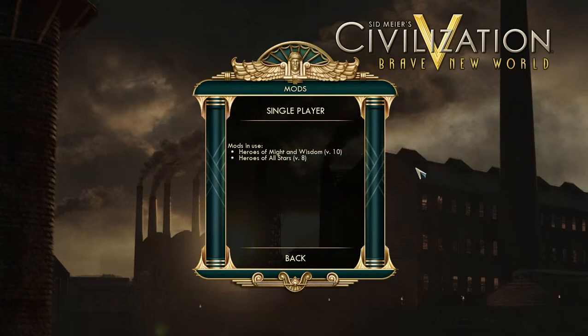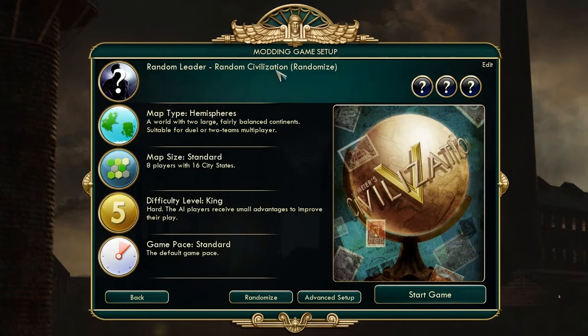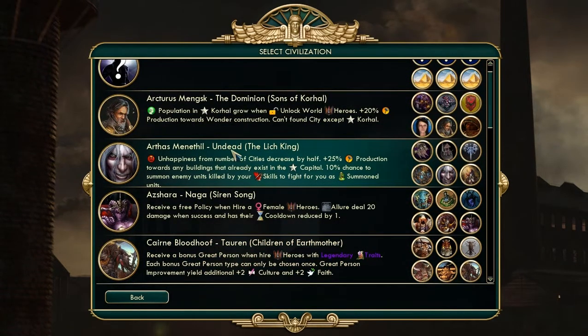Unlike the Might and Wisdom mod, you cannot use this with other mods. But it does have the uniqueness that instead of having the regular races, it is all the races from the Blizzard Trio: World of Warcraft, StarCraft, and Diablo.